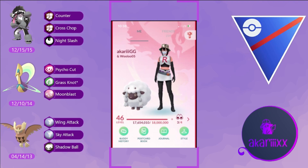Chrysalia has fantastic coverage. Psycho Cut generates energy extremely quickly, Grass Knot gives us fantastic play against the mud boys especially, and also serves as a baiting move. Moon Blast hits those fighters, the Scrafties, the meta champs, the Obstagoons, as well as the Sableyes.